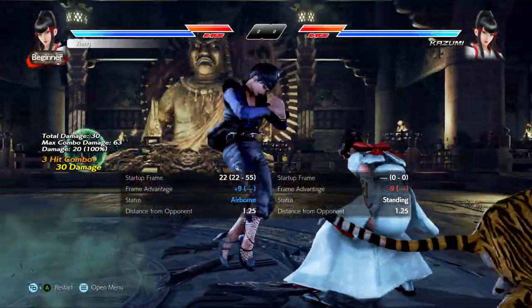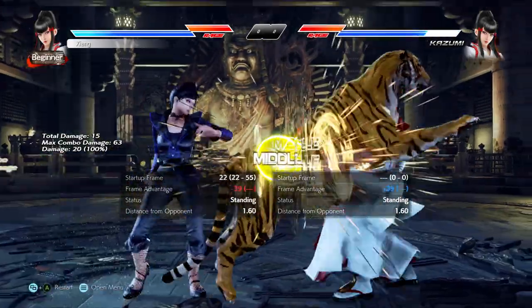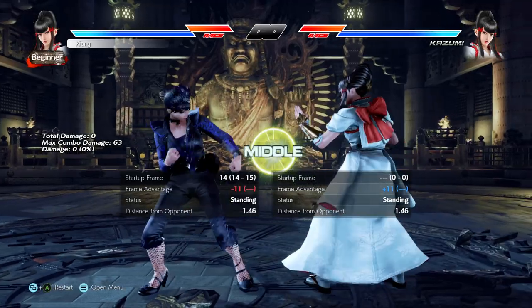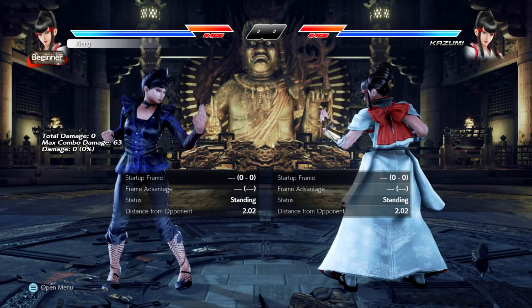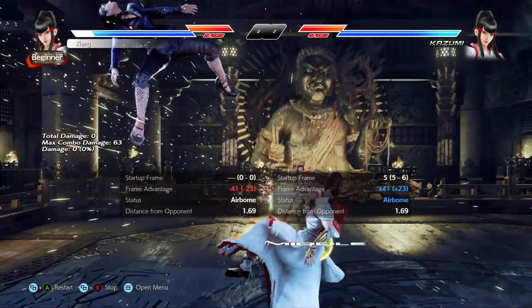Your only other options — namely 1+2, up forward 2, and while standing 3 — will only transition on hit, which is fine if you get the hit, but unfortunately they're all punishable on block. Other than forward 3, the most common uses of Fly are from neutral against players that are very turtled up and not stepping well.